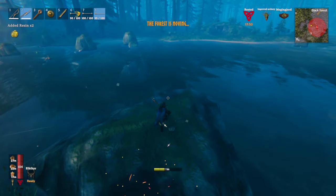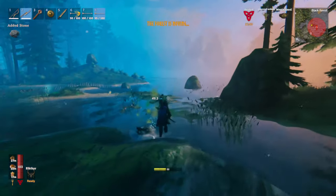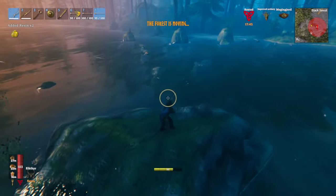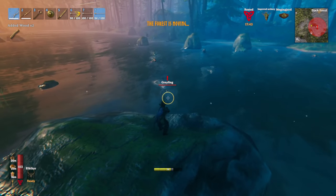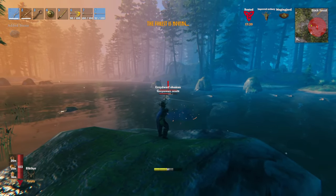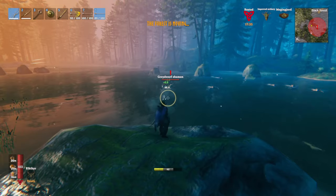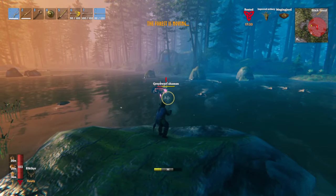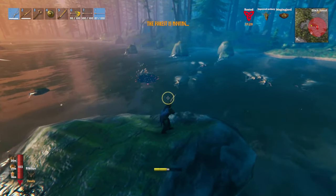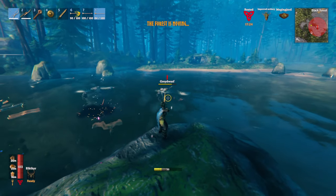Now I'm going to drag them over to this rock. You can see they're swimming so they're taking a long time to get here. This is when I'm going to start pelting arrows — it's going to be a really good way to get your bow skill up. I don't really care for these mats. I have a Greydwarf nest right near a troll cave entrance with a portal in it. Look at that — this is so convenient.